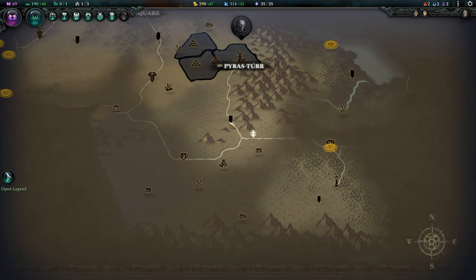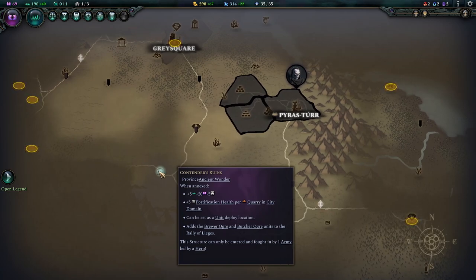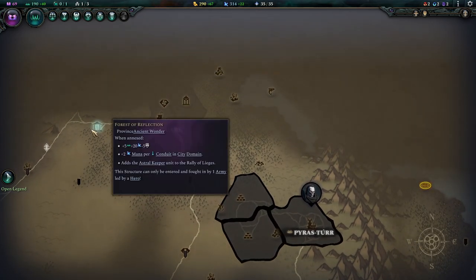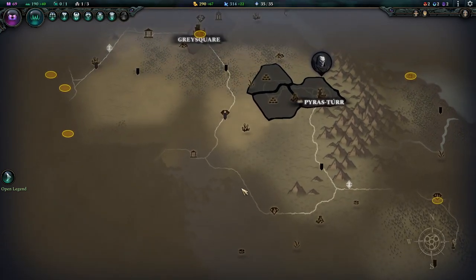Also quite interesting spots are wonders. Wonders are basically unique grids that, when you have conquered them, will give you some Imperium, some knowledge, and will even power up the city the more quarries you have there. You even gain some extra units to recruit. Wonders always offer a unique thing for the city.